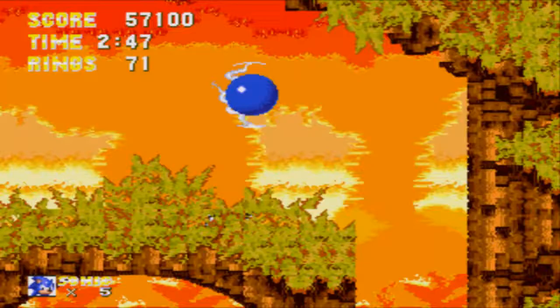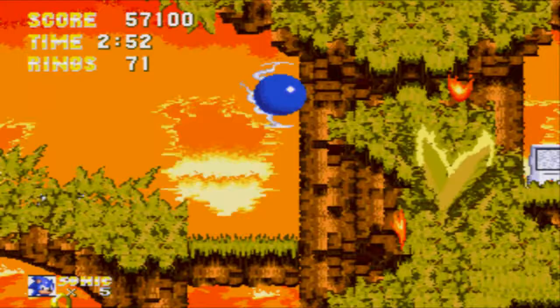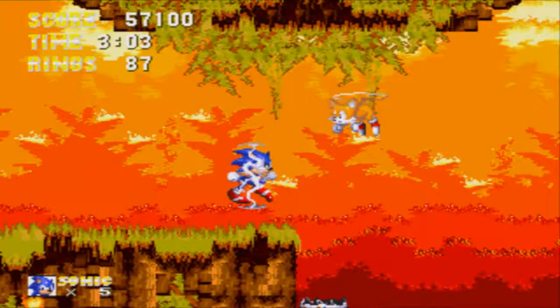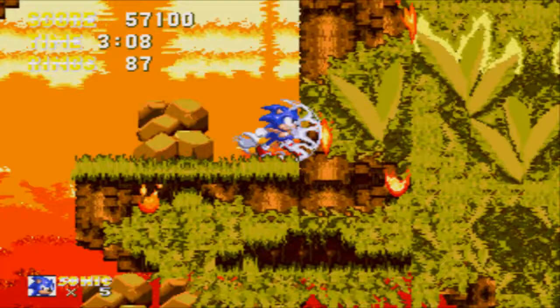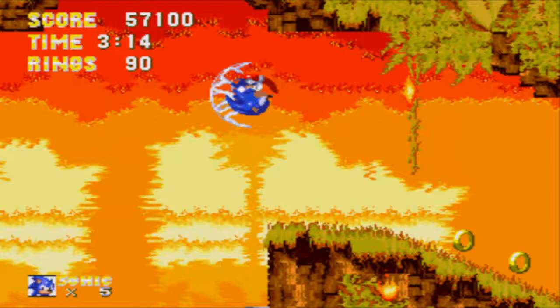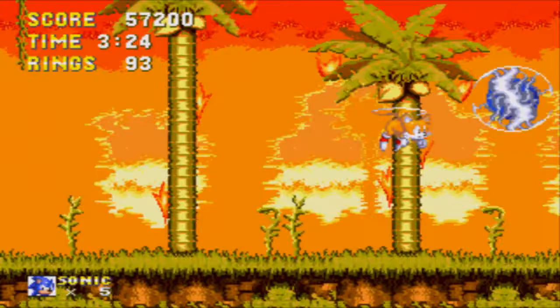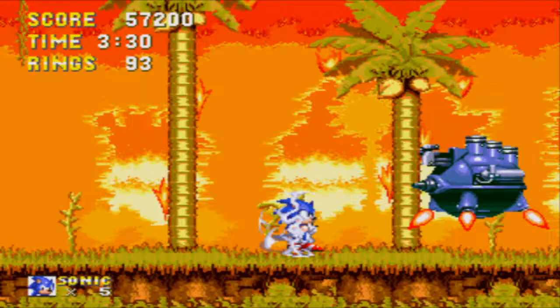We got one of my favorite power-ups of the game. The shields in this game act very differently than its predecessors, and they give you special abilities. The fire shield gives you a fire shield and protects you from lava. The electric shield not only gives you a double jump, it also shoots off sparks of electricity. And then there's one last shield that protects you from drowning.